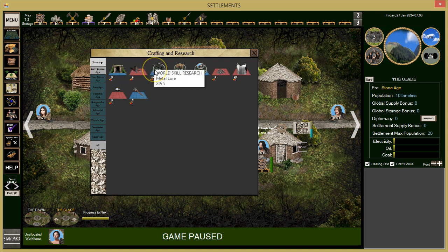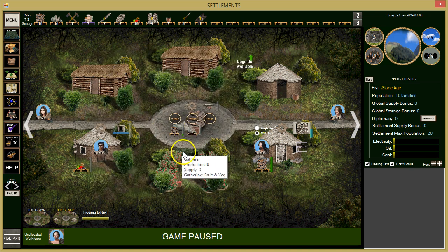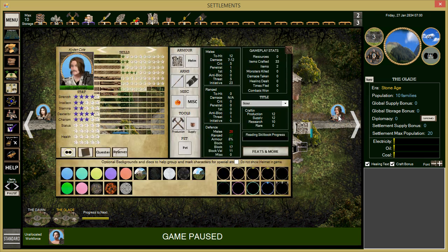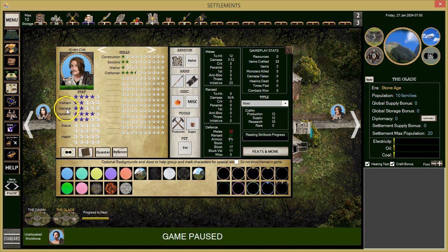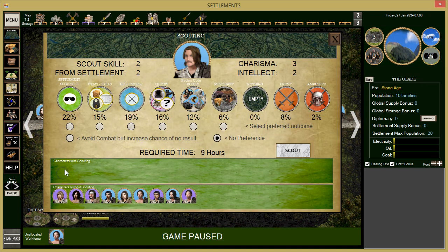We did do some metal research already. We need more fruits and veggies. He doesn't have the greatest stamina — in fact very poor stamina. For our scout, he doesn't have great stamina either. We're going to send Caden out for more scouting and eventually get another scout from the other camp.